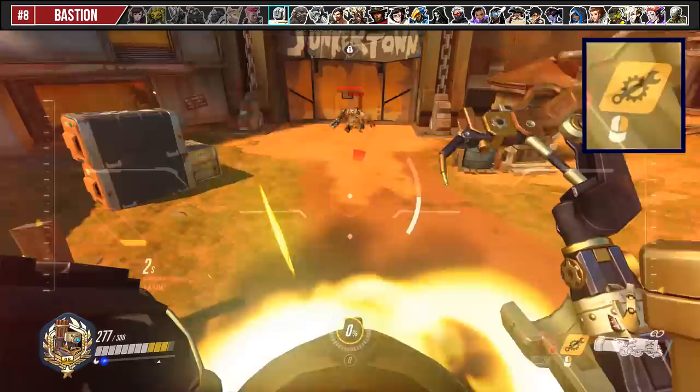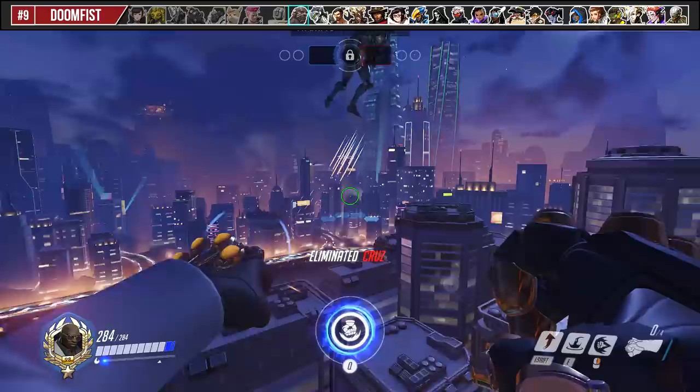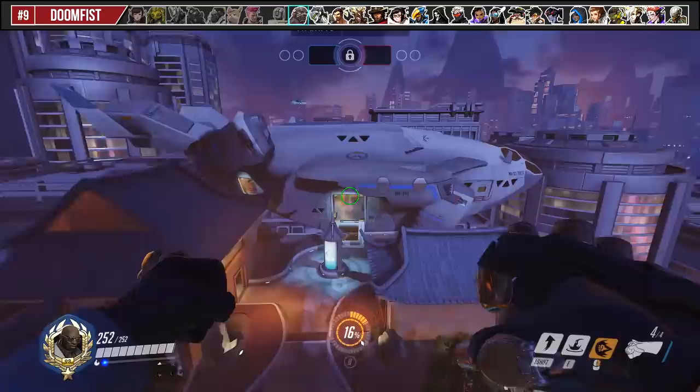For Doomfist, if there are no good opportunities to Meteor Strike into enemies directly, you have the option to ult onto the top of environmental objects and buildings. This can set you up for crazy plays and help you reach targets you otherwise wouldn't be able to reach.